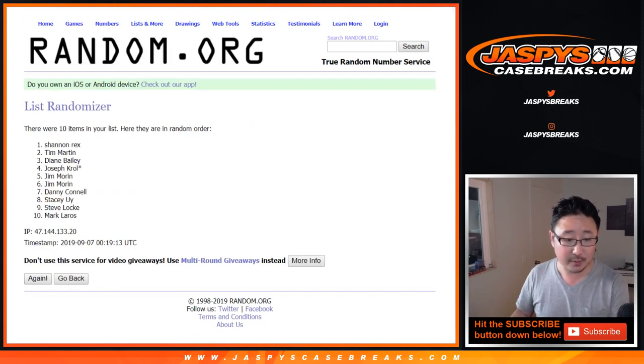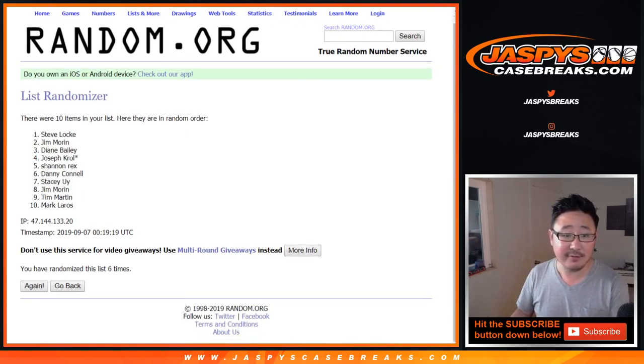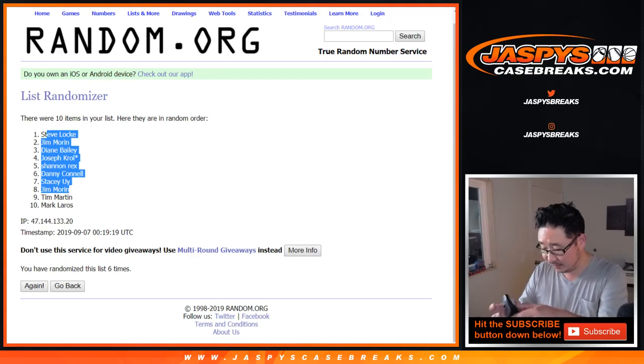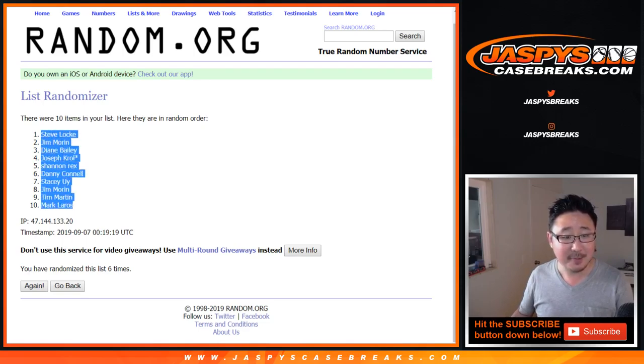Five and a one. One, two, three, four, five, and six. After six times we've got Steve Locke down — my mouse isn't working today. Steve Locke. Why can't I get the S and the T of Steve Locke? There it is. Steve Locke down to Mark Leros.